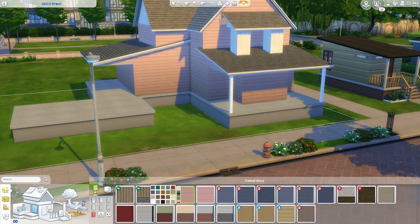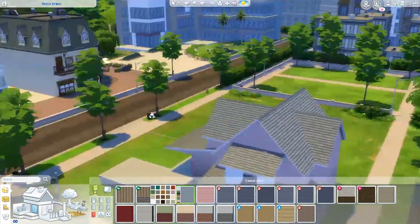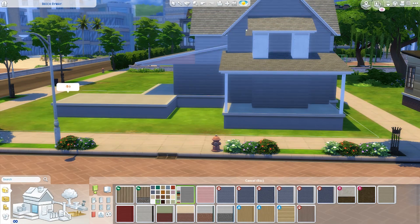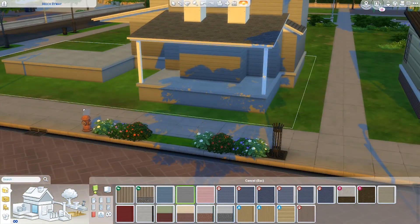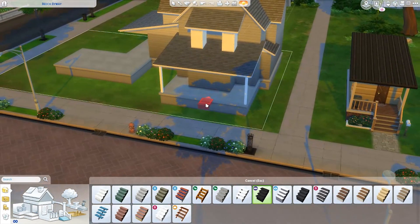Then I usually will paint the house and do the windows after I've done the roof, and I find that there's not a whole lot of good selection of paints to pick from, but I try to get creative. Sometimes I do two palettes for the outside of the house. On this one, I decided to stick with just one.